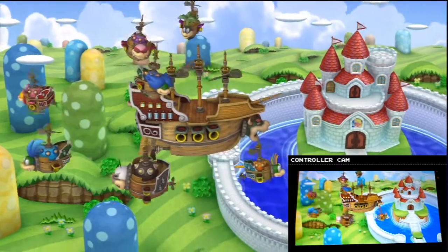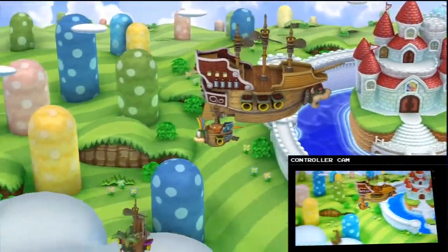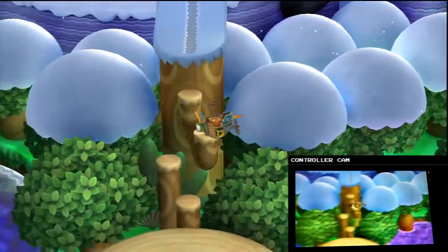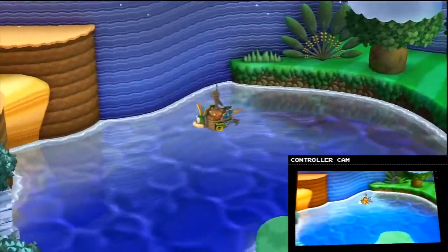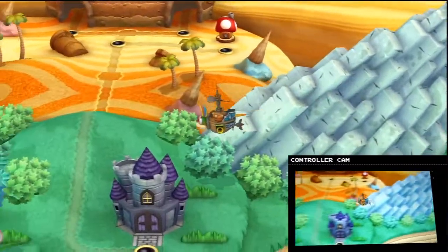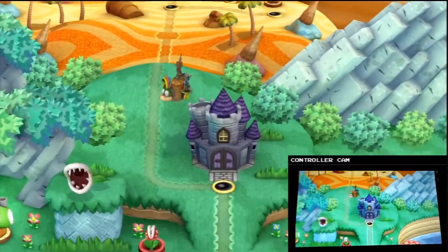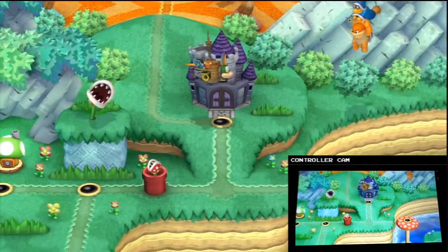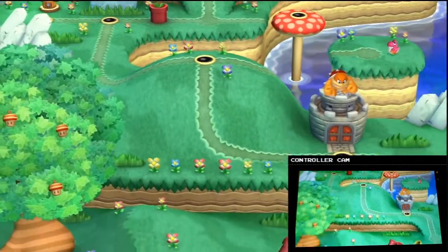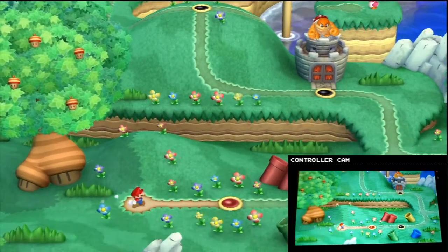Now Bowser says, okay guys, go and stop Mario. And they each find a world to settle in. This guy is going to Acorn Plains it seems. So now we start at the very first level, the very first world called Acorn Plains.